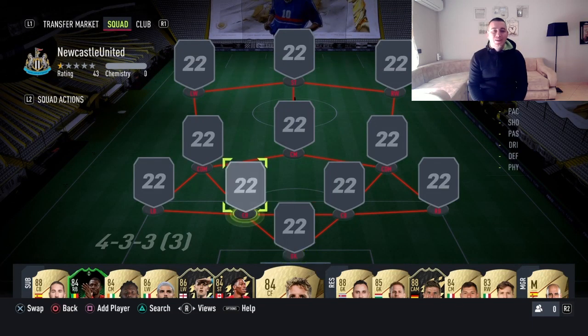Hello everyone, welcome back to another FIFA 22 video. Today it's going to be a squad builder — a team around 2 million coins, plus or minus about a hundred thousand depending on the market. For the sake of the video we're going to keep it at 2 million coins, and it's going to be a beautiful hybrid across three different leagues.